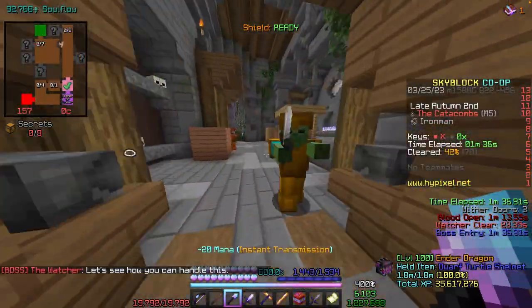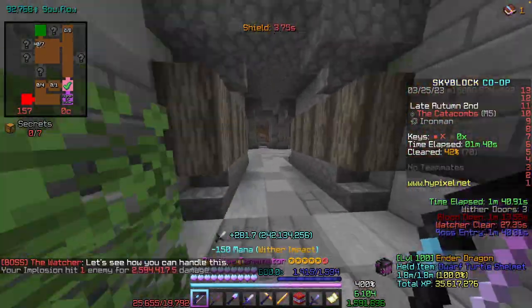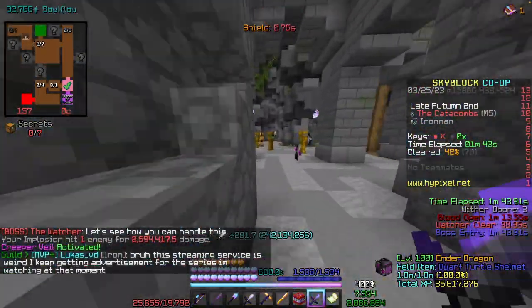So what do we learn from this? If you enter a room where you know there's a mini, you always want to have a Wither Cloak activated just in case.